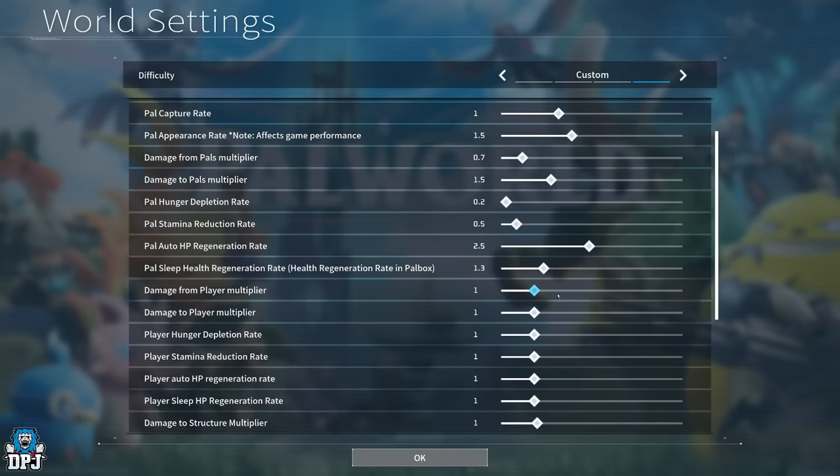Damage from player multiplier applies to other players in your server — I don't think this affects NPCs. You can adjust it as you see fit. If someone joins your world you could put theirs down so they do no damage, and crank yours up for one-shots — but that's not fair. You can also just turn multiplayer off so no players can join. That's something you really want to figure out for yourself.